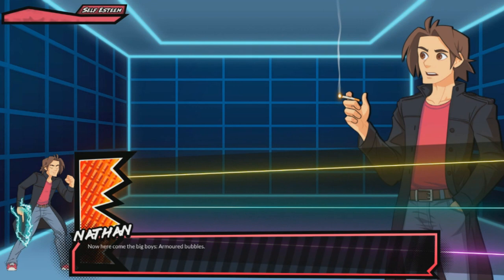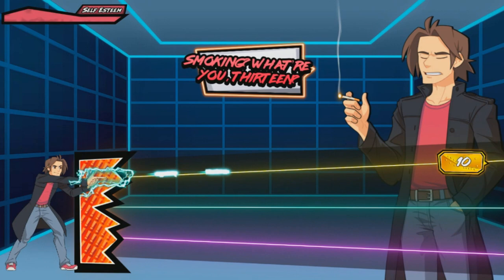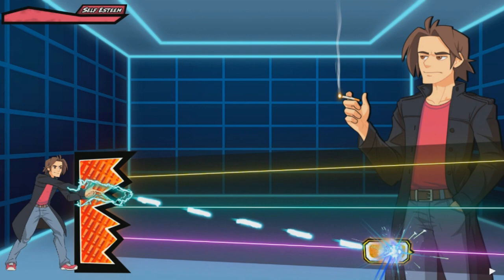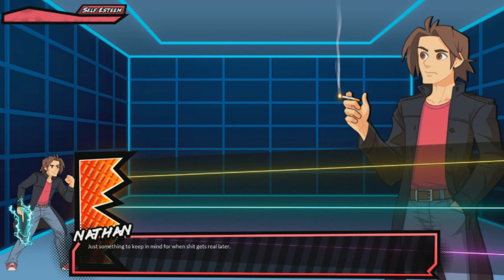Now here come the big boys: armored bubbles. These things have HP and will damage you with whatever HP they have left. You can slash these, and if you block them, it will send them back a bit to give you a chance. Smoking? What are you, 13? With high HP armored bubbles, they will bounce back all the way to the end of the lane — just something to keep in mind for when shit gets real later.